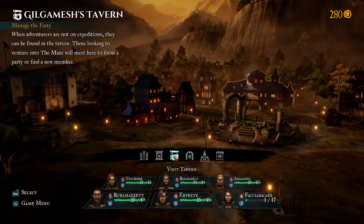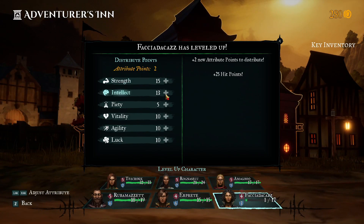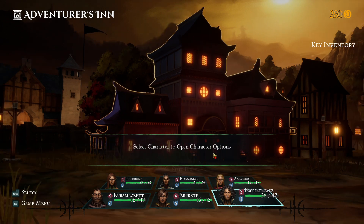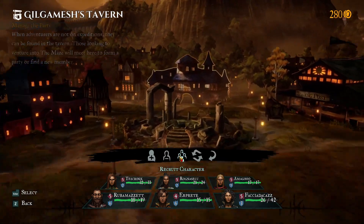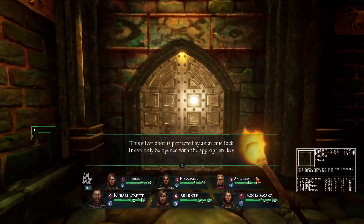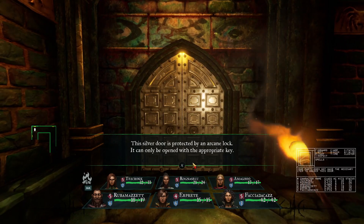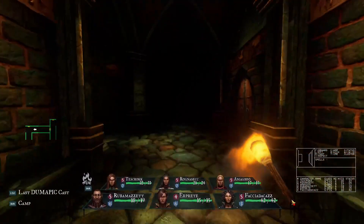After some time spent in early access, the game has been released in its full version in late May. The story is quite simple — we're going against an evil wizard who's hiding behind the maze, and we'll have to defeat him to bring back peace to the land. Do we really need more than that? Our party will have to descend into the maze, defeat classic and more unique enemies, and finally reach the wizard.